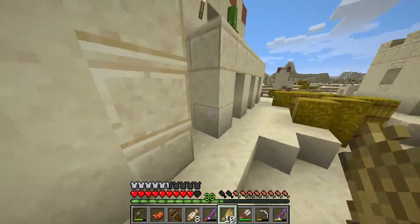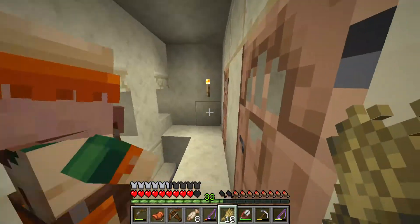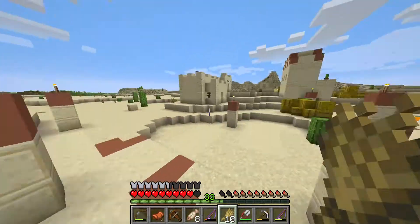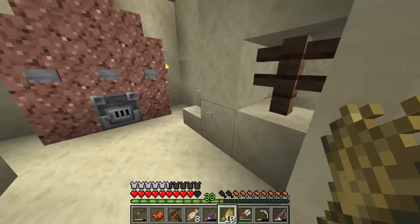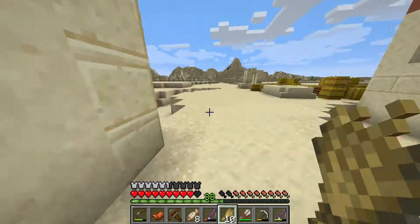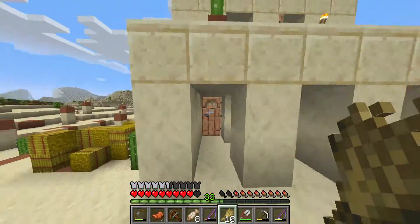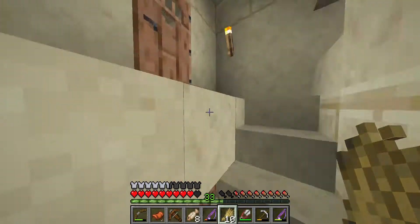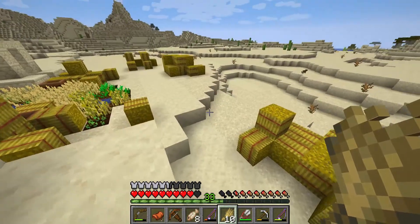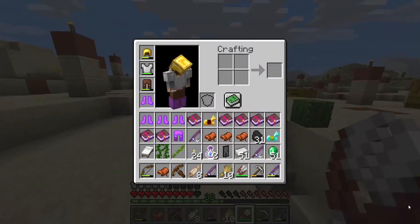I want to change all this into bread before my inventory gets too full. I could take the hay bales and turn them into bread, but I don't want to ruin the aesthetic of how the villages look. If I can find just one crafting table I'd be happy, but I can't find one — looks like it's a no-go for operation turn-wheat-into-bread.